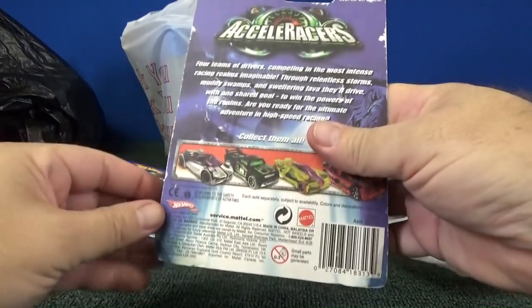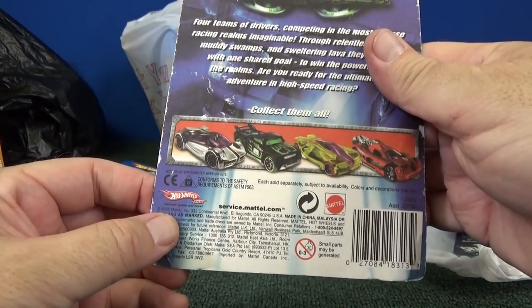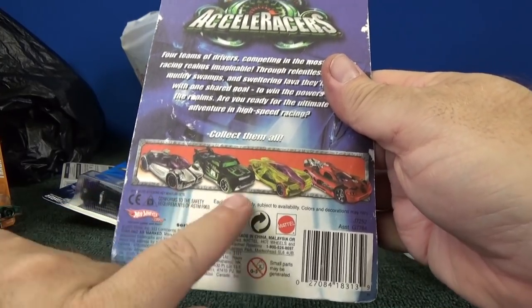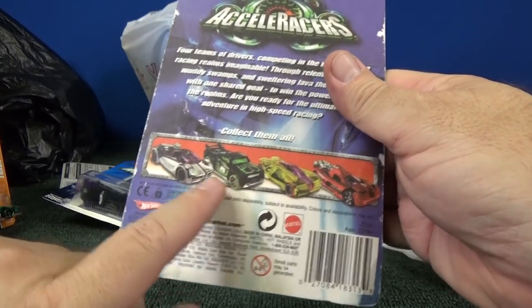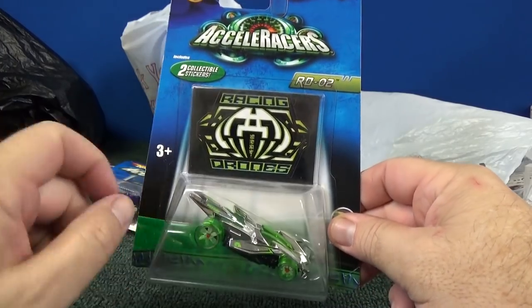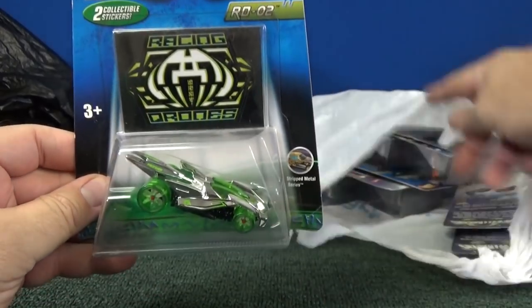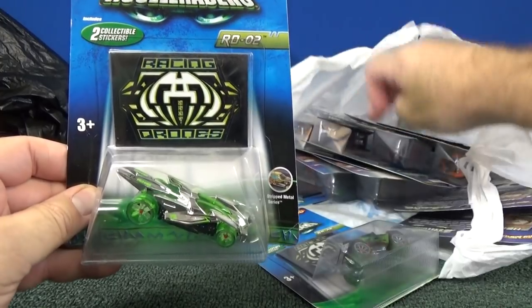This one is copyright 2005 — so they started issuing recolors. They made them different teams. Look, this one's black, but baseline used to be white. So they had different types of series. Racing Drones — yeah, he was a Racing Drone. Stripped Metal series — I guess they had some sub-series with different colors of chrome, different metals.